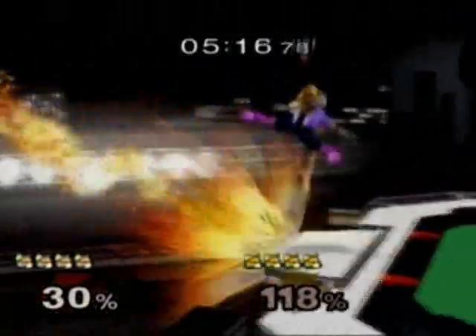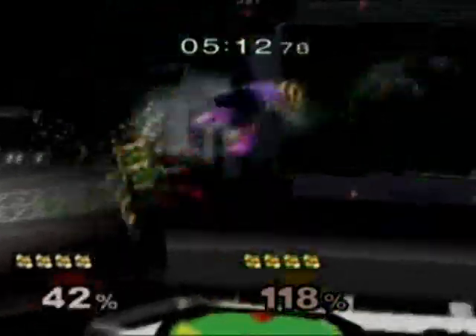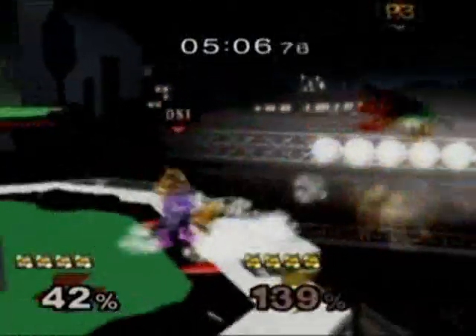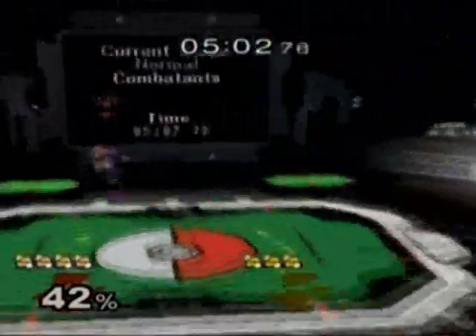Nice back air by DSF, off the edge. Tries to get another back air. Eddie trying to get a little offense in. Nice neutral there — this could be a kill. Another one. Edge hog for DSF, takes a one-stock lead.